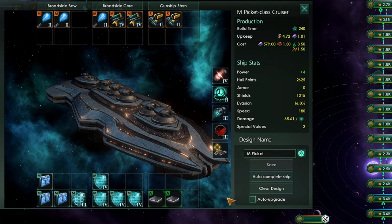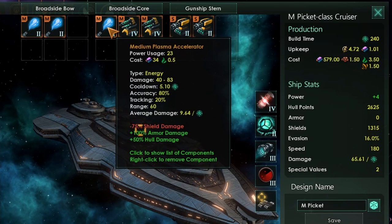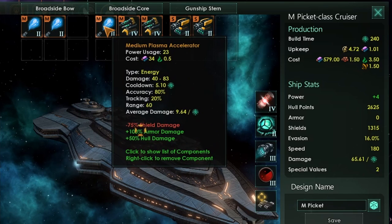In terms of the technology, you're going to be getting cruisers somewhere between year 40 and year 60. I've gone for around tier 4 technologies. A good balance between kinetic and energy weapons, so that we've got both anti-armor and anti-shield damage. If you've got plasma cannons or plasma accelerators, put them on your cruisers. Cruisers with plasma accelerators are really, really good.